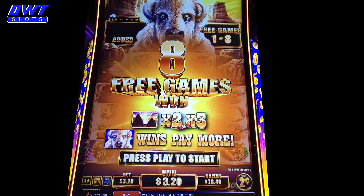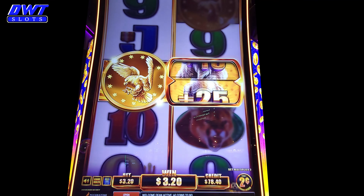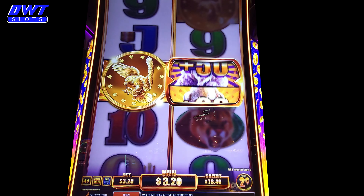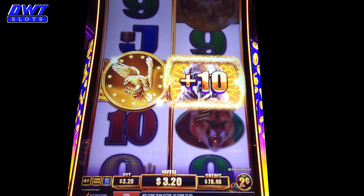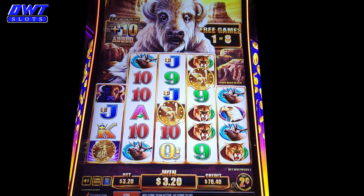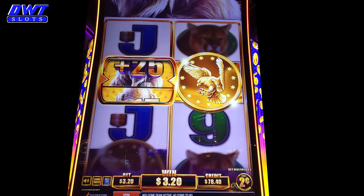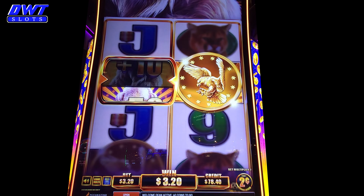Hold on a second. Alrighty, here we go. That's the first one. The coins that have the eagles on it, you get the spin and that puts more buffaloes into the machine for your bonus.